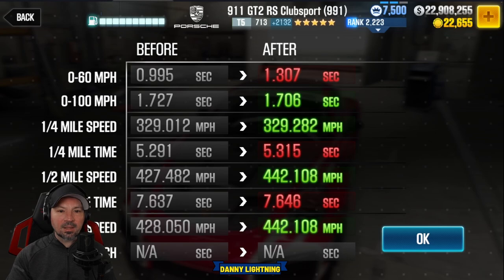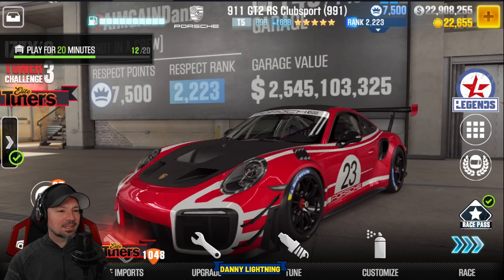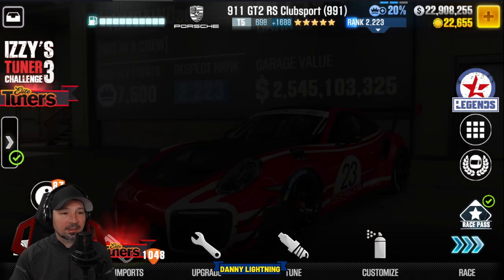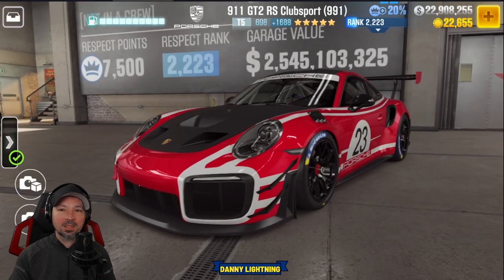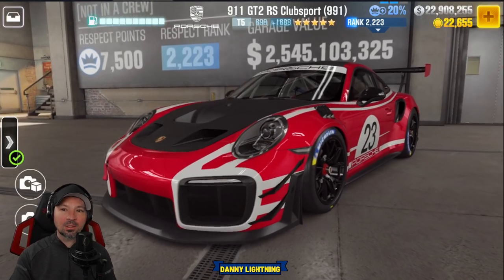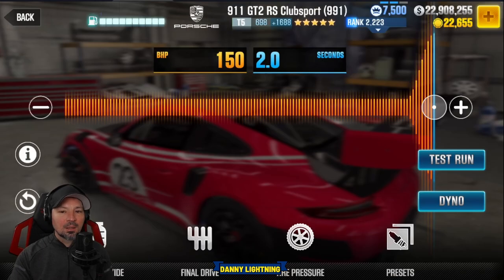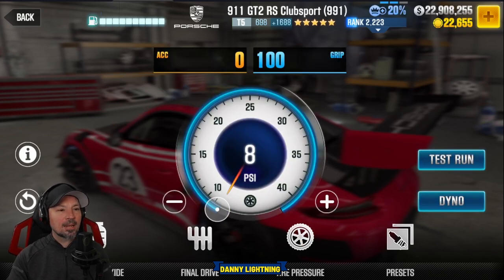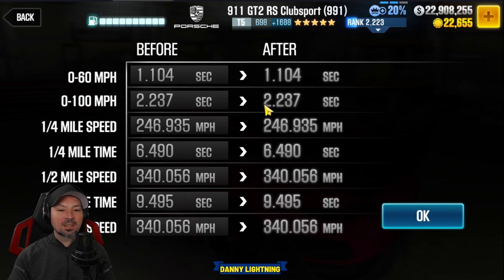There is another version of this car that is a little bit faster — it has purple stars — but this is the new golden star version. We are going to fit this one back to stage 5 parts and show you how to drive it and tune it. Here's the tune for stage 5 with all the fusion parts installed: Nitro's all the way to the right, final drive at 2.0, and tire pressure still on 8 PSI. That will give us a dyno time of a 9.495.